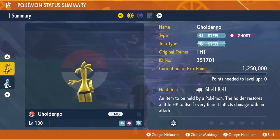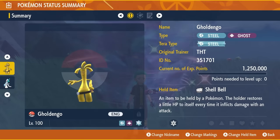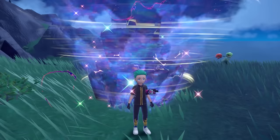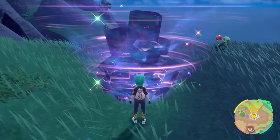That is the Gholdengo build, and it's the one I would recommend you use for this raid. It will be down in the description below if you want to check it out after the video with all the details there. With that, we'll jump straight into the raid and I'll show you how easy it can be to take down this Primarina over the weekend.